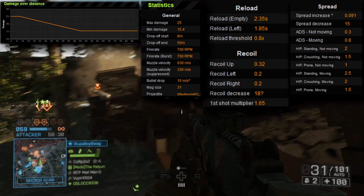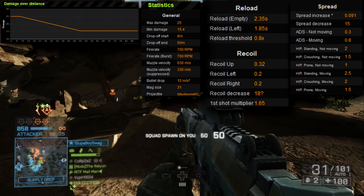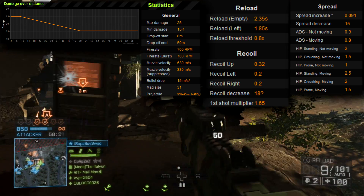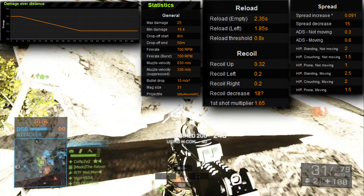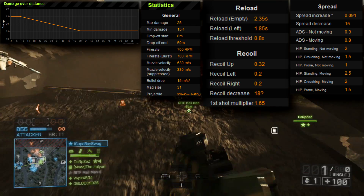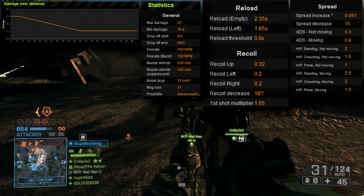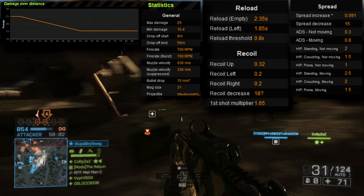The muzzle velocity is 630 meters per second — that's really good. Suppressed, not so much; everything gets cut down to about 330, about 300 meter range when putting a suppressor on it. Magazine size is 30 rounds plus one in the chamber. These stats don't look too impressive to begin with — it just looks like an average gun. It's the first gun you get for the carbine, so it seems pretty average. But let's get deeper into the stats.